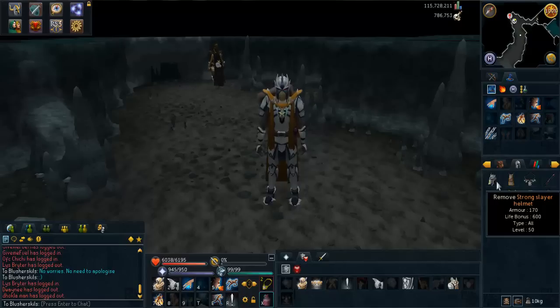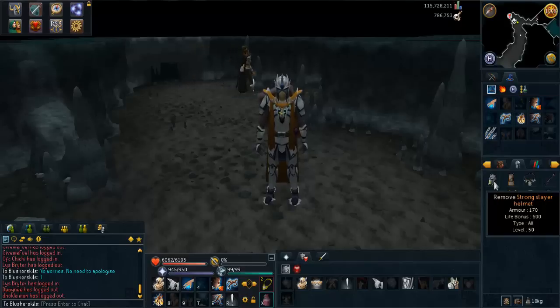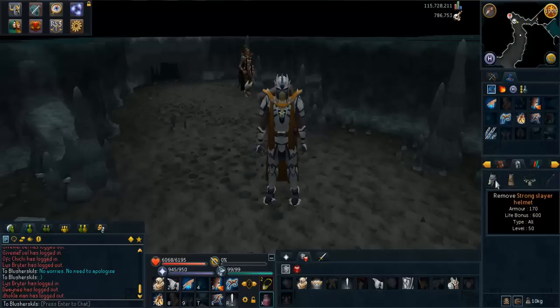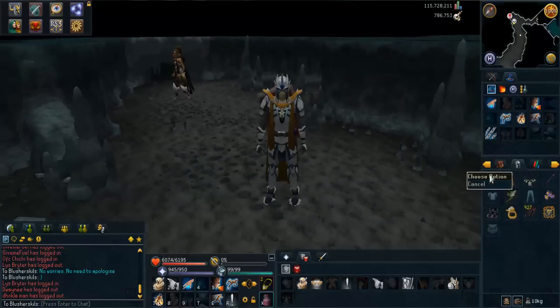The Mighty Slayer Helmet is the final upgrade — upgrade 3 — of the full Slayer Helmet. It is equivalent to a Barrows Helm in terms of armor and life bonus, which is very nice because that's a tanking helm essentially, so it gives a nice defense bonus. Not like I need it, but it's always nice. The Mighty Slayer Helmet gives you a 14% damage and accuracy boost in all combat styles — melee, magic, and range — compared to the full Slayer Helmet, which gives a 12.5% bonus. Throughout the Slayer Sundays series, I will be achieving the Mighty Slayer Helmet, so I can't wait to get that upgrade.